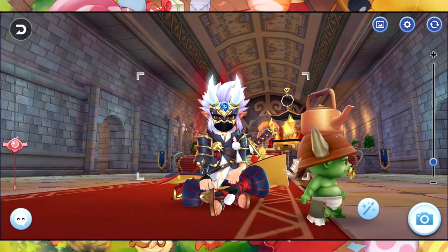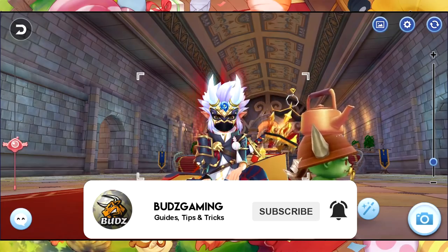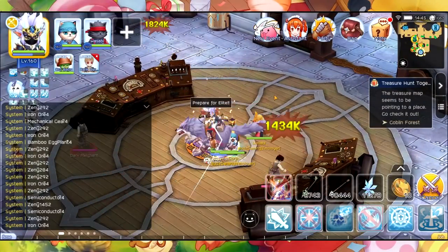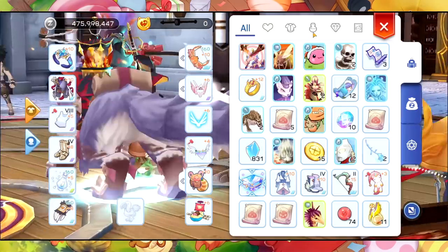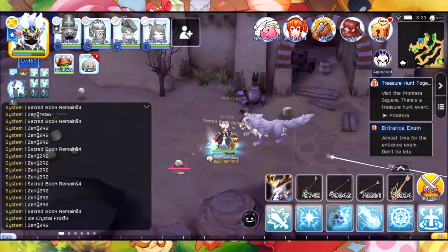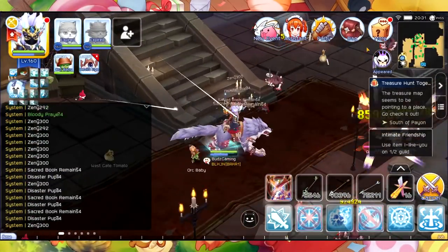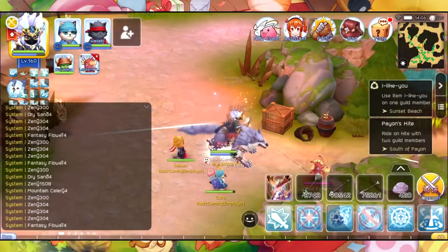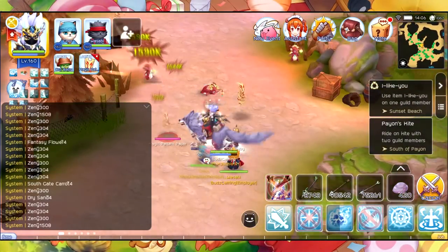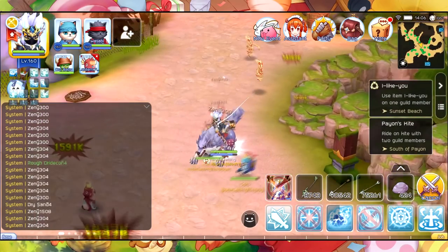Hey, what's going on guys, Buds here. Today I'm going to share what I've learned after farming on these four spots at the Bio first floor: Plain of Aida aiming staff, Poo and Man-eating, Holy Ground Underground, and Sunset Beach aiming lantern fisherman and magic pattern paper.